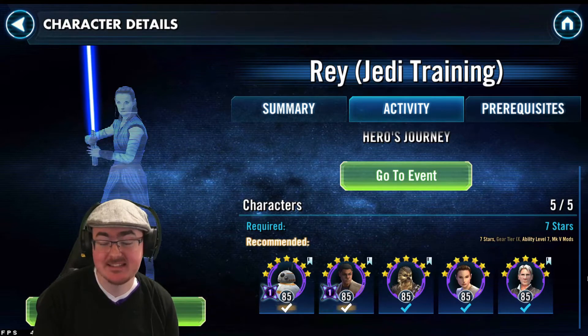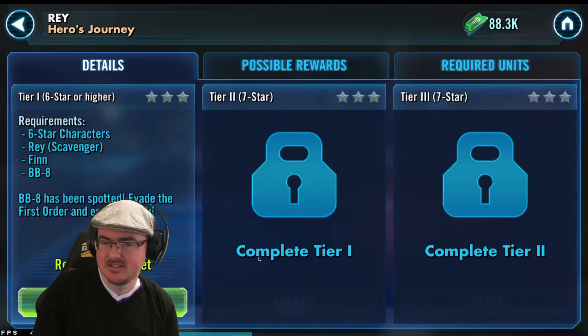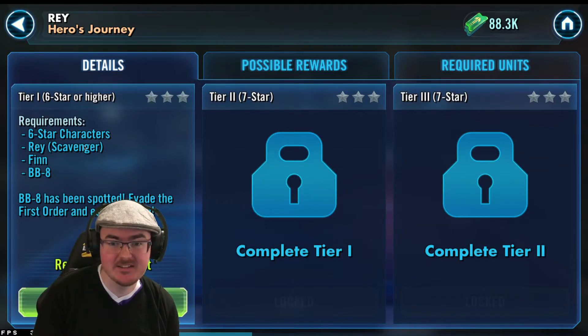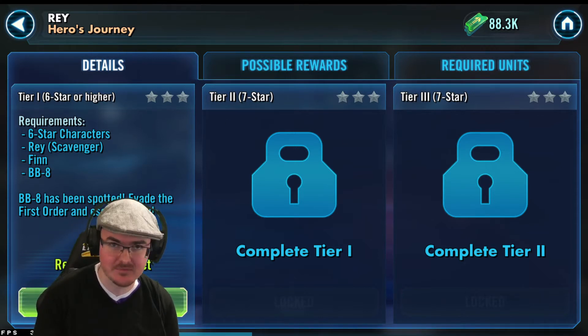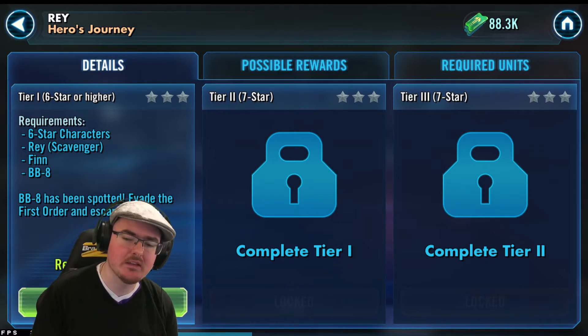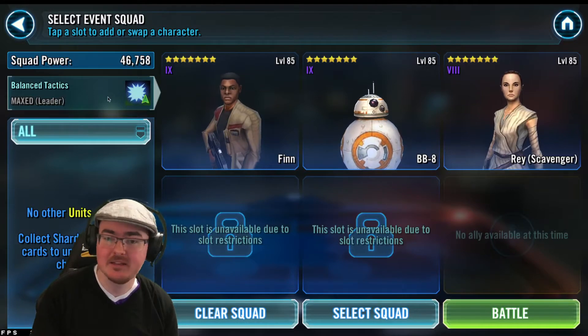Without further ado, let's get into the event and see how difficult it is. Tier one — we need six-star characters: Rey Scav, Finn, BB-8. I know that for a fact. From this step it goes to seven-star, which is why I've left it to the last minute. With this team we're going to sub in Finn lead — oh, Finn lead's already there, great.